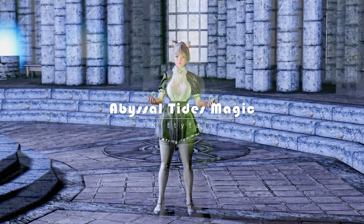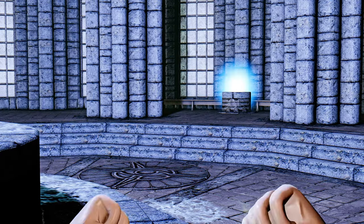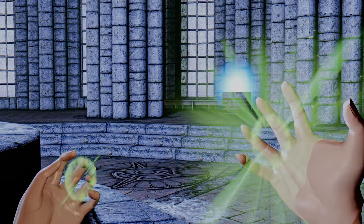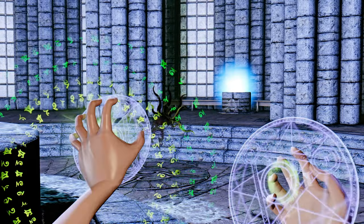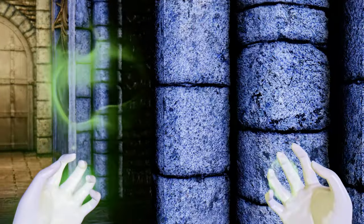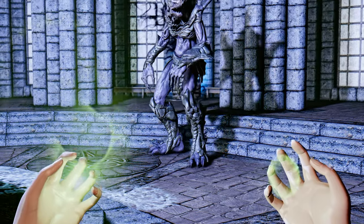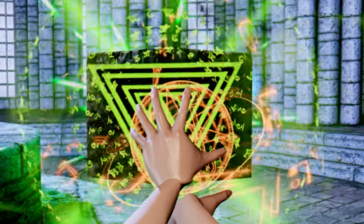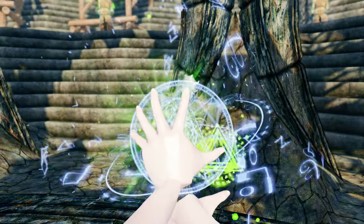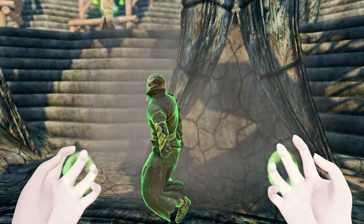Next, let me introduce you to the Abyssal Tides Magic mod. Abyssal Tides Magic brings eight new Apocrypha-themed spells to Skyrim. The four destruction spells are notably potent, firing immediately upon reaching full charge. The distinct colors and tendrils of Apocrypha are effectively portrayed within these spells, delivering a sensation of wielding true dragonborn magic. Furthermore, the mod introduces spells that summon Apocrypha creatures like Lurkers. One spell in particular, Fate Carver, leaves a lasting impression — when cast, a perfect square momentarily materializes and disappears, exhibiting its incredible power to swiftly overwhelm enemies.